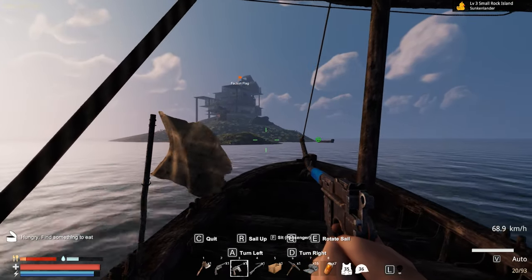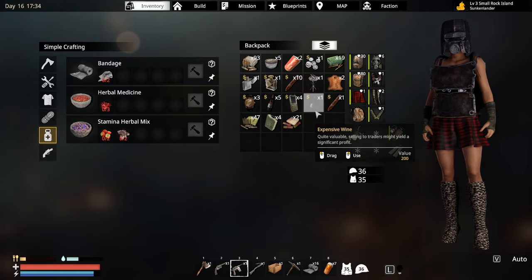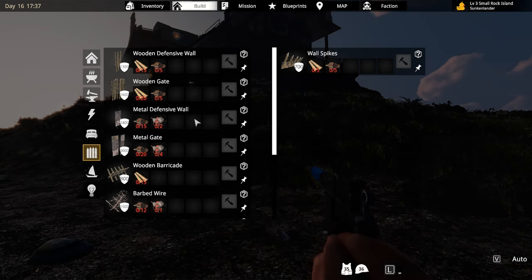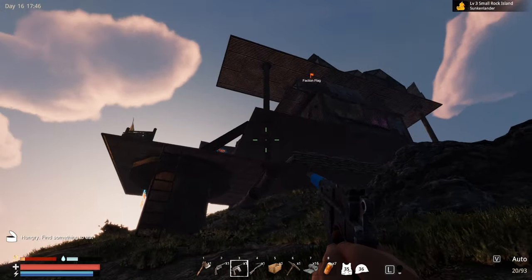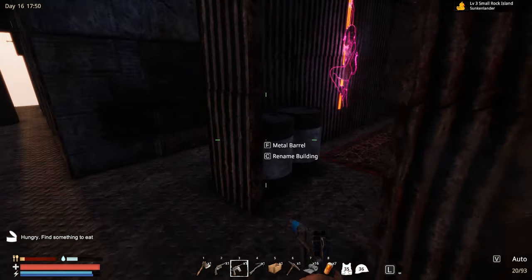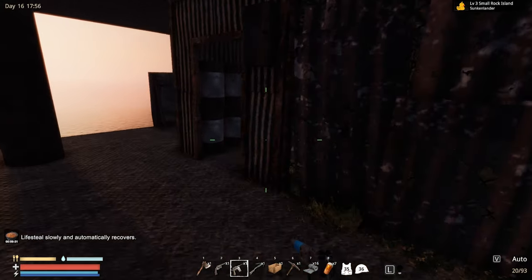All right guys, here we are back again in sankaland. I just came back from the trader - we did buy a bunch of ammo, it was a nice little trade. But why I was an idiot - look at that, how did I miss that? I just need to scroll down and we have barricades and reinforced barricades. First things first, we do need to eat - let's just eat one soap, we're looking great.